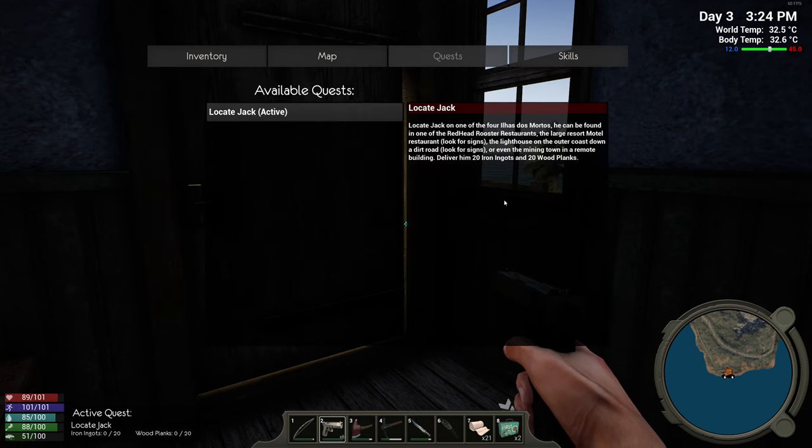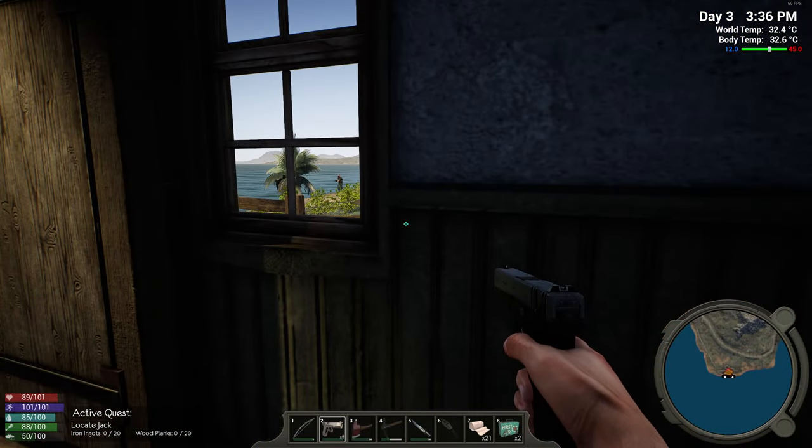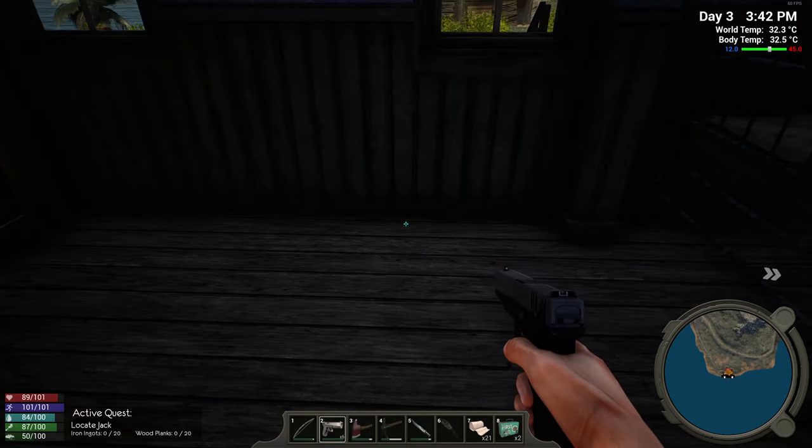Locate Jack on one of the four Illars dos Motos. He can be found in one of the Redhead Rooster restaurants - the large resort motel restaurant, look for signs. The lighthouse link - the road on the outer coast down the dirt road, or even the mining town in a remote building. Deliver him 20 ingots and 20 old planks - so we need to take those with us too, got to remember to do that. He didn't actually show up on the map that time - so some of them do, some of them don't.